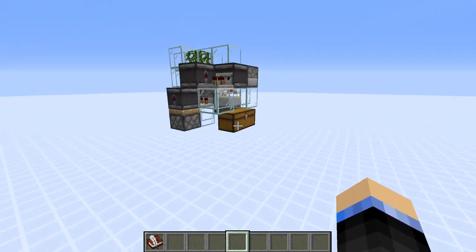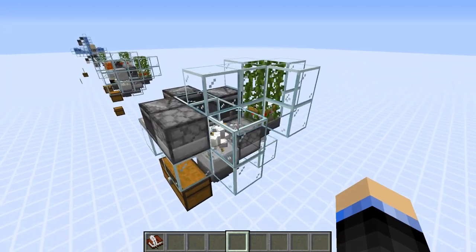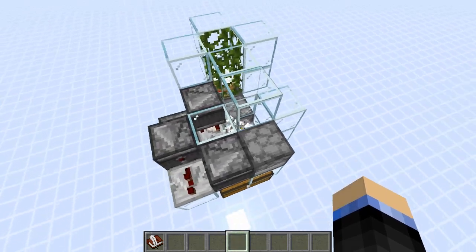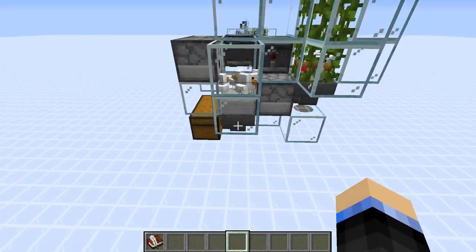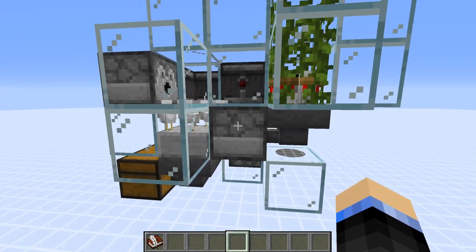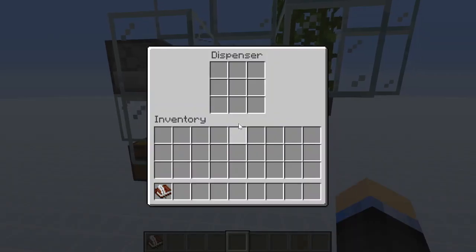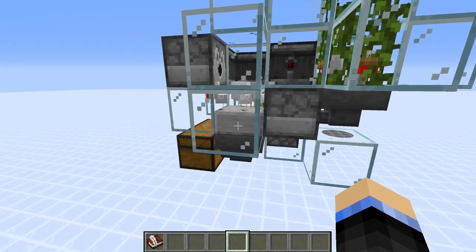Let's start with the old style chicken cooker. Things changed in version 1.14 that makes this no longer work. But chickens have a couple of special properties we can utilize to make fully automatic farms. The first is that they lay eggs, and those eggs shot out of a dispenser might hatch. It's very important this has to be a dispenser — if you use a dropper instead, it will just drop the eggs.